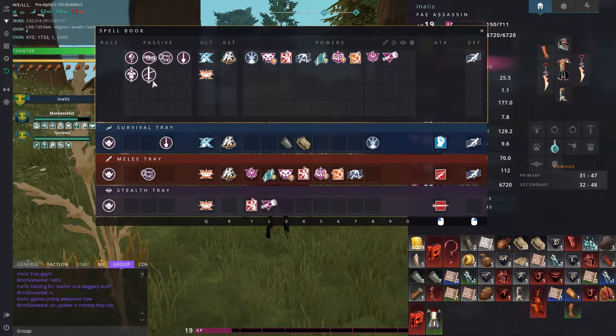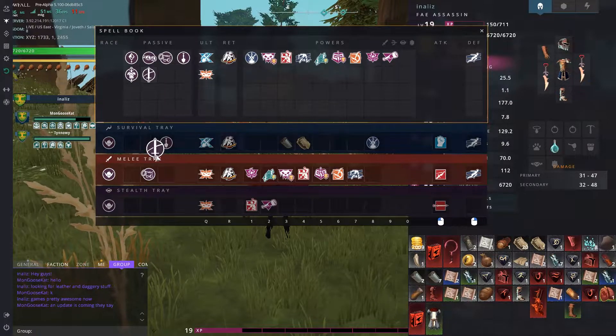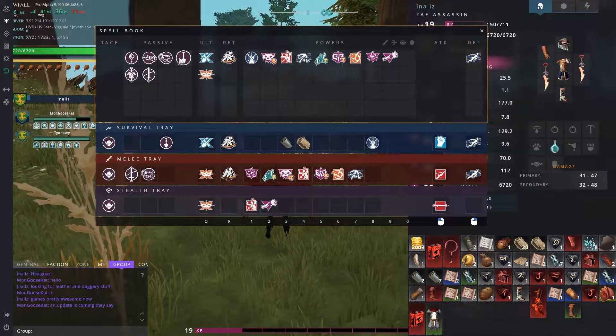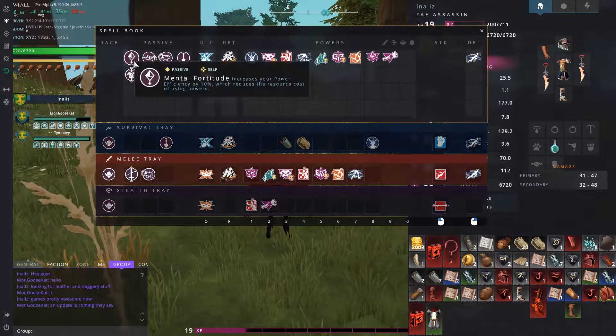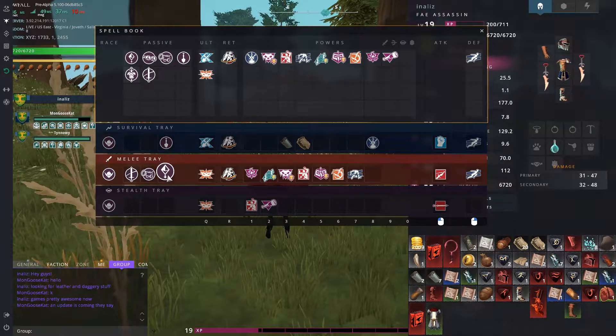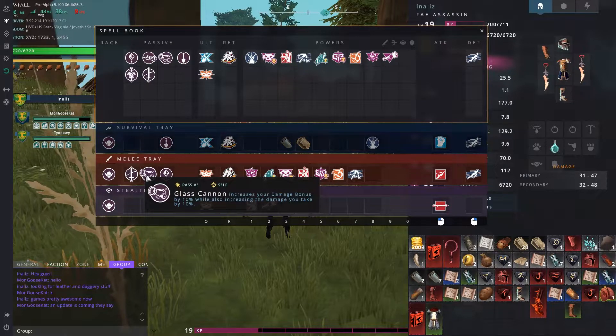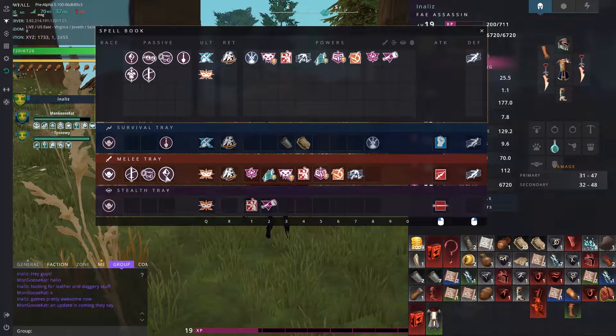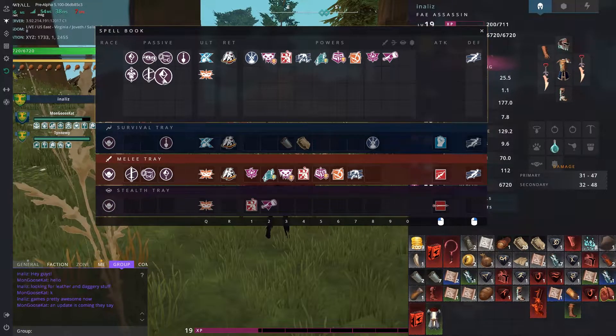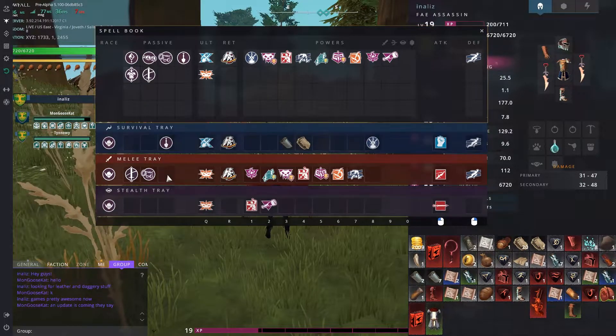I've got my Fey assassin here. It's gonna be hard to choose any other race than Fey because it has wings — you can fly. It's an assassin so stealth is working, backstabbing is working, everything's going good.